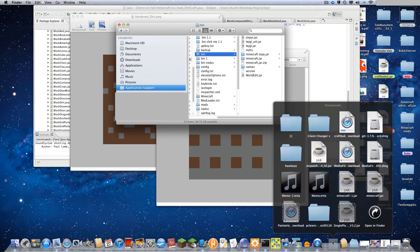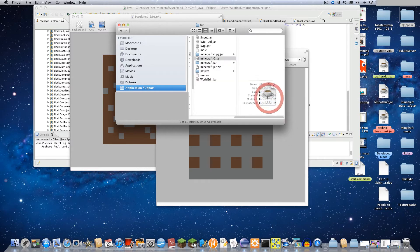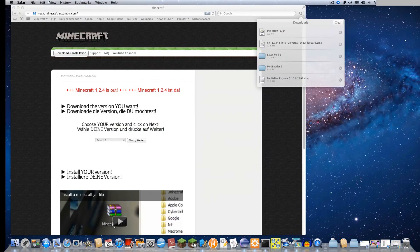Take the jar that you downloaded and put it in here. Remove and delete the old file. And delete the old file.